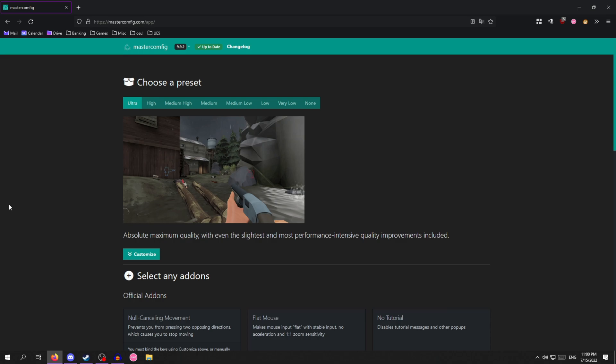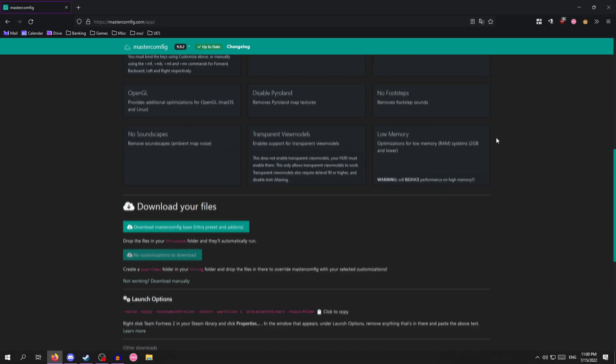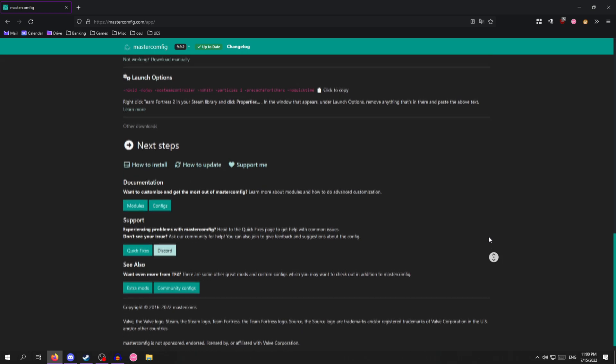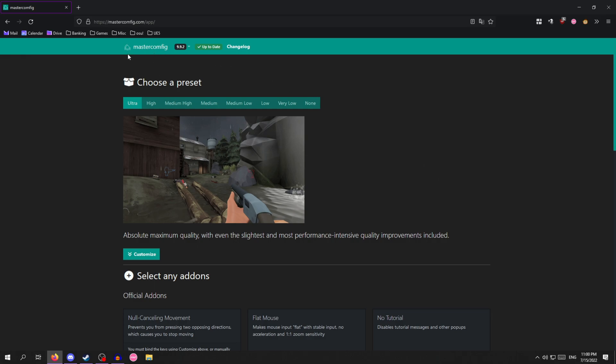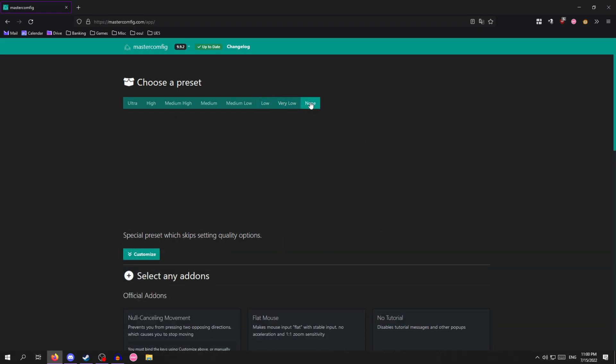This is the website we're going to be using to boost your framerates in TF2, and it's very self-explanatory. Click the link in the description or go to masterconfig.com. You want to choose a preset that fits your specifications. If you're running on a lower-end system, go with medium-low, or if you're willing to sacrifice more, go with low. I wouldn't go with very low or none, as those are obviously game-breaking.